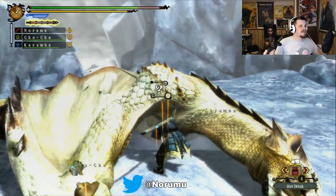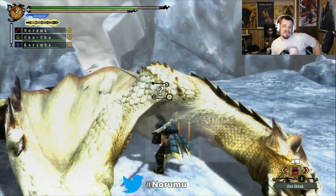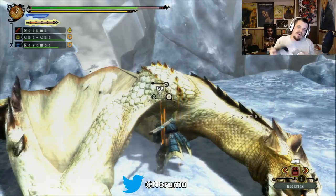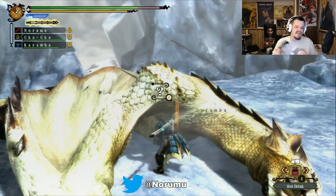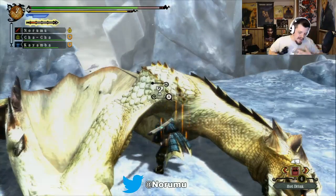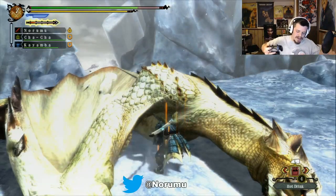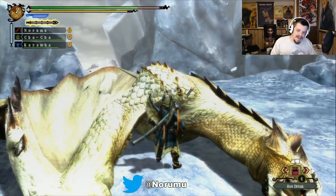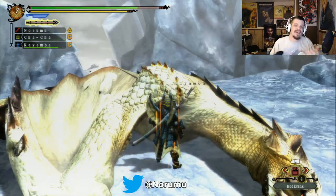Every little part can make a monster flinch. Basically, you hit a threshold of damage and it'll break, make them flinch, make them fall over — all depending on what you're hitting. Different body parts include the head, the body, each wing, arms if they have them, each leg, certain special parts they may have, and tails too.